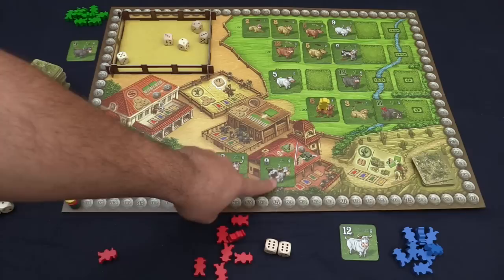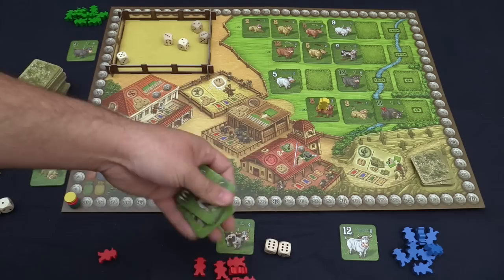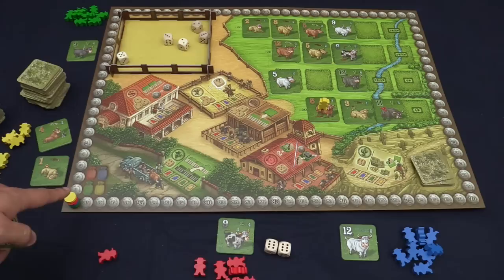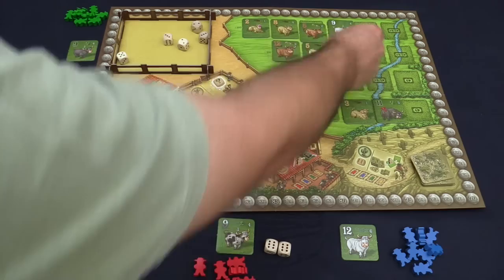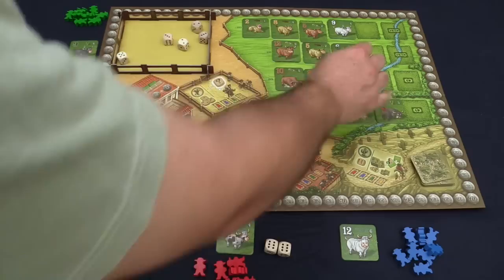In this case they had a 10, they then get a 12, they then get a 9. This breaks the sequence and so they have to sell what's been there before and leave the 9 as a new herd. The way you sell these is you look at the highest one — in this case 12 — and basically every cow is worth that. So this set would be 24 points. They would discard these, give themselves 24 points, and continue. Every time a row is cleared, you refill it from these tiles by flipping over until you hit 20 or go over 20.